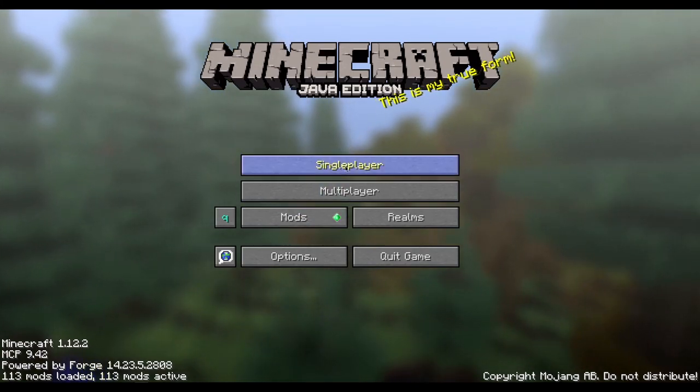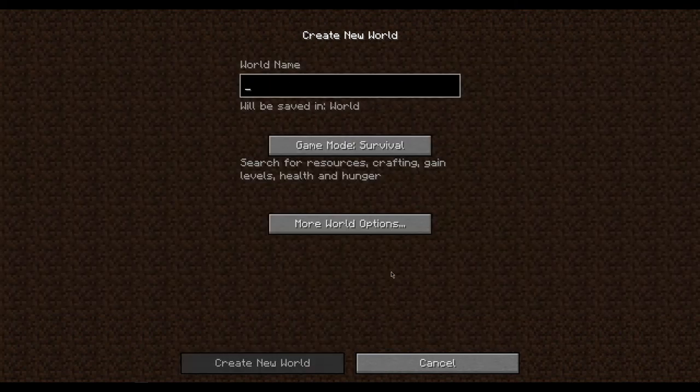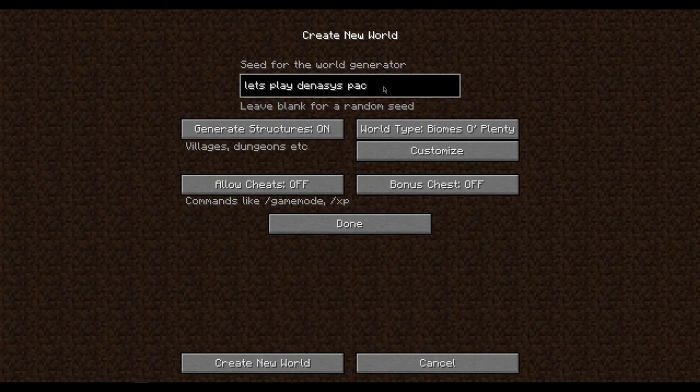I just want to do a little video on it, get it started, and create a new world. We'll name it Dense Pack 1 or something. We're gonna set it to Biomes of Plenty and write... Let's Play Dennis' Pack Season 1. Allow cheats, in case something were to go wrong — you did see that I had a solo testing world.